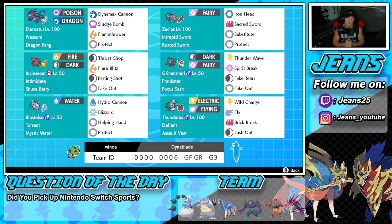Incineroar and Grimmsnarl are the main support mons — really, really good team all around. Once you control the speed and get it into your favor, you can be thriving because you have Pokemon like Eternatus and Zacian that can just dump on dynamax Pokemon left and right. That's going to be it for today's video — smash that like button, click that big red subscribe button, stay positive every day, and I'll catch you on the next one. Peace out everybody!